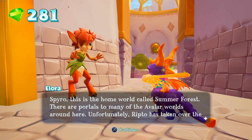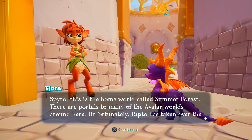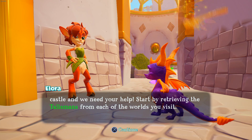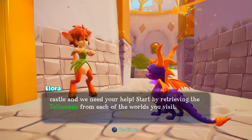This is the home world called Summer Forest. There are portals to many of the Avalar worlds around here. Unfortunately, Ripto has taken over the castle, and we need your help. Start by retrieving the talismans from each of the worlds you visit.